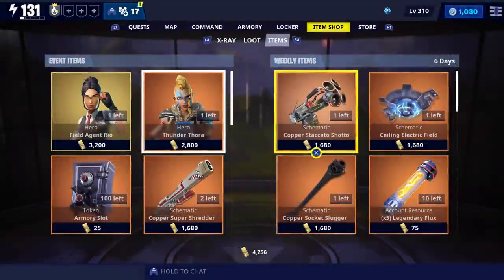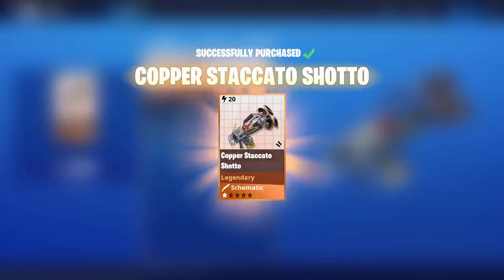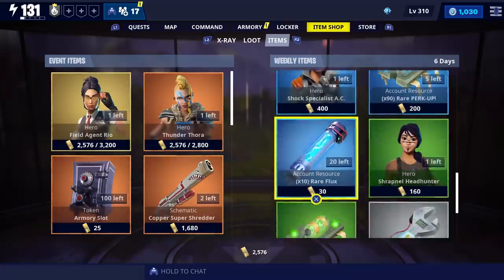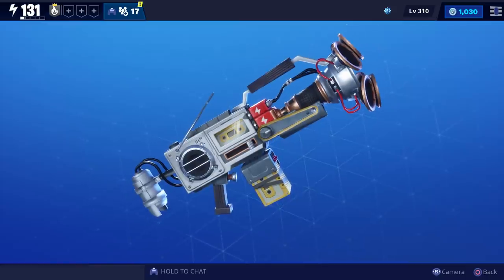For today's video we're going to get some gameplay with the new Staccato Shadow, which is currently available in the weekly store for 1680 gold. Before I show the perks on it, I do want to quickly scroll over everything in the weekly store for those who haven't seen it.